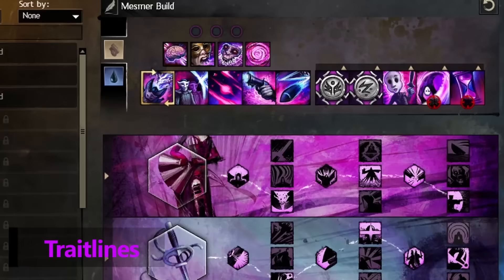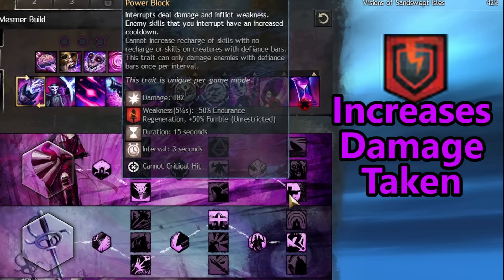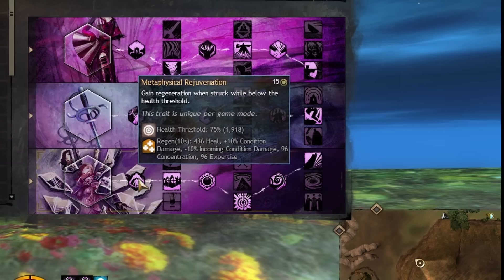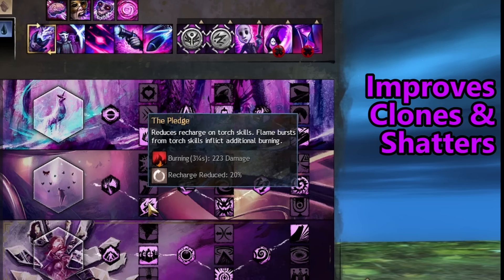The five trait lines that the Mesmer brings to the table are Domination, Dueling, Chaos, Inspiration, and Illusions. Domination has a heavy emphasis on interrupting enemies, whether it be stunning or dazing them, whilst also applying a number of stacks of vulnerability — a condition that causes the target to take increased damage from all sources for a short time, stacking up to 25. Dueling has a great focus on dodging enemies and inflicting critical strikes, and can also improve strike damage as well as condition damage. The Chaos trait line is defensive oriented and gives regeneration which heals you over time, and can randomly apply boons to yourself and conditions to enemies — boons are the equivalent of buffs in Guild Wars 2. Inspiration is oriented around supporting allies and granting defensive boons, whereas the Illusion trait line vastly improves your shatter abilities, allowing you to deal more damage and apply more conditions to decimate foes.